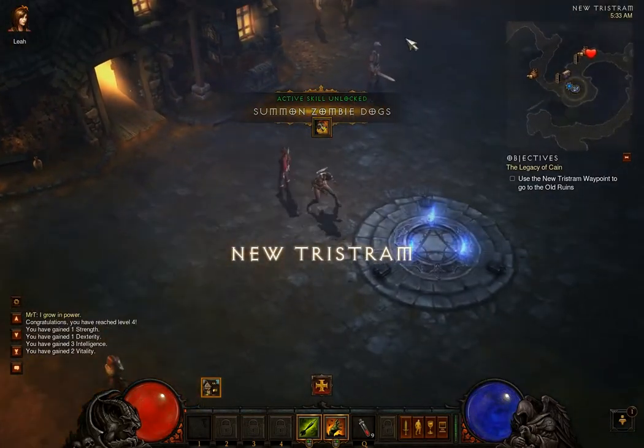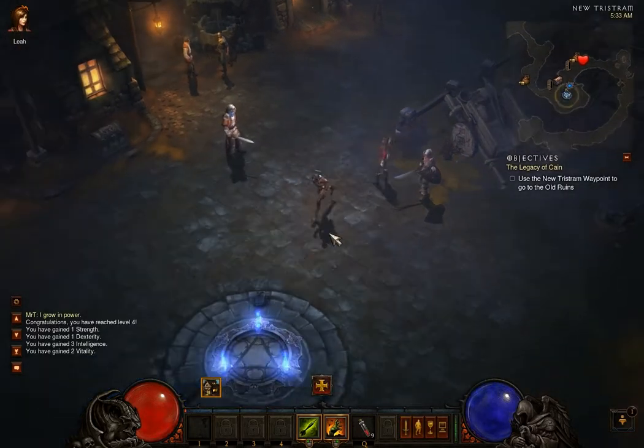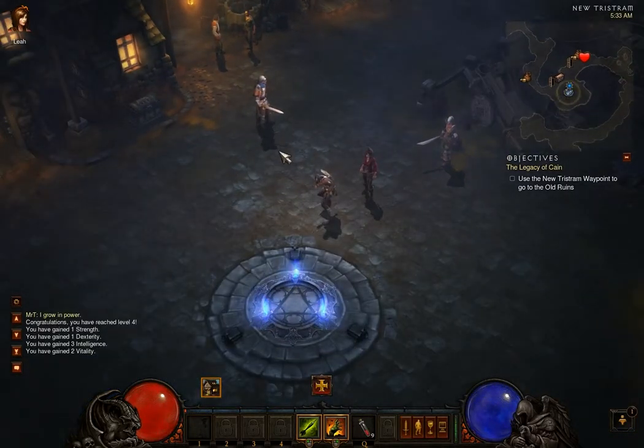So there's not another journal in Cain's house, but there is one in Leah's. You want to make sure to check that before we head out through this waypoint here.